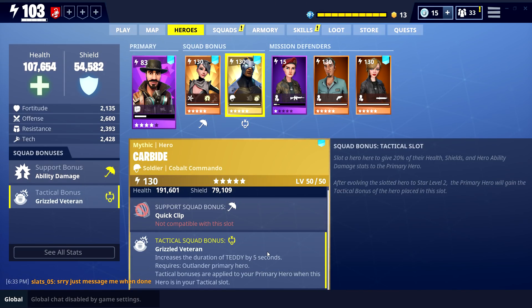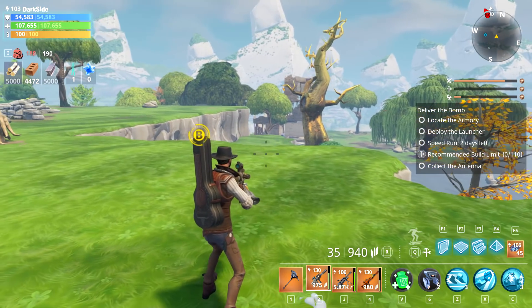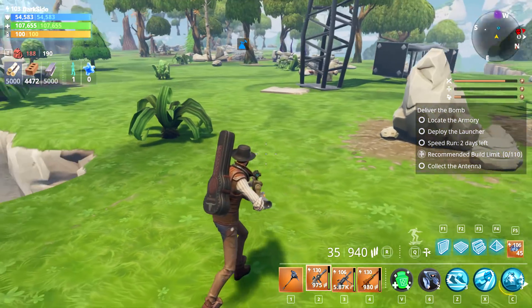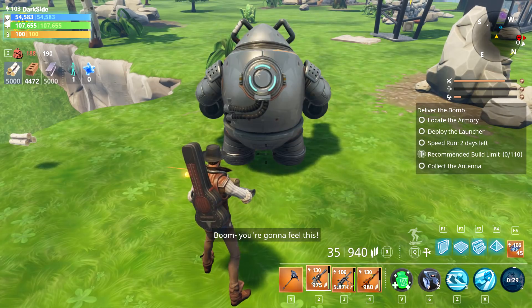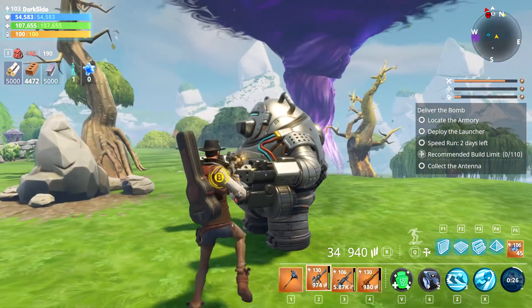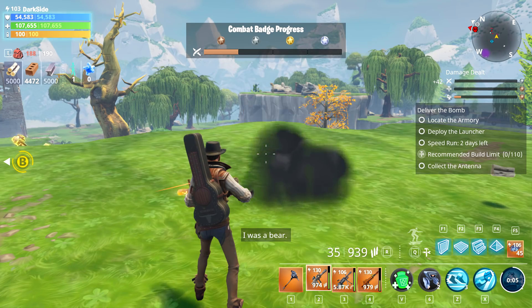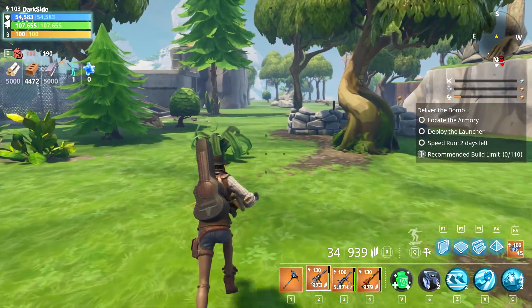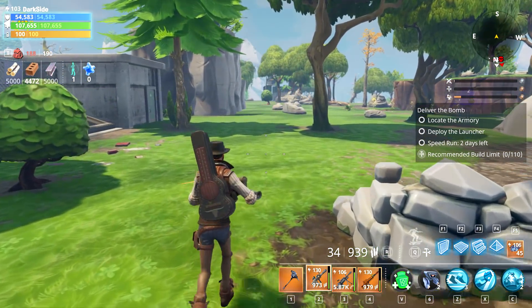I'm going to be using Carbide for the five extra seconds on the teddy, so every time I drop it there's gonna be five more seconds on it. Five seconds might not seem a lot, but think about it — if you drop a teddy that does 50% extra damage, slows down targets and everything, imagine how helpful those five seconds are gonna be. With Carbide, it's gonna take 25 seconds for the teddy to disappear versus 20 seconds without it.